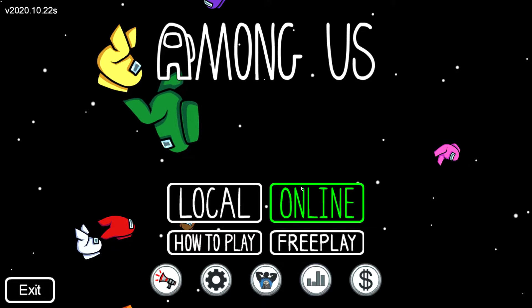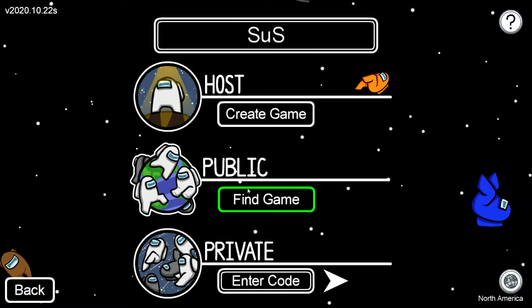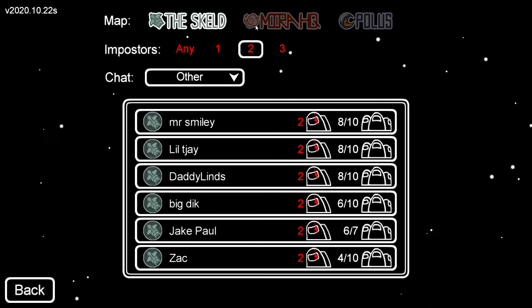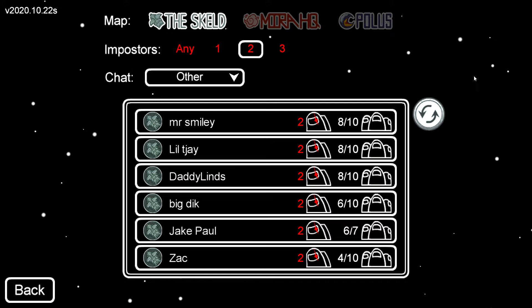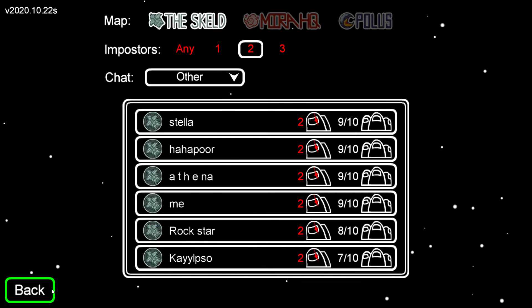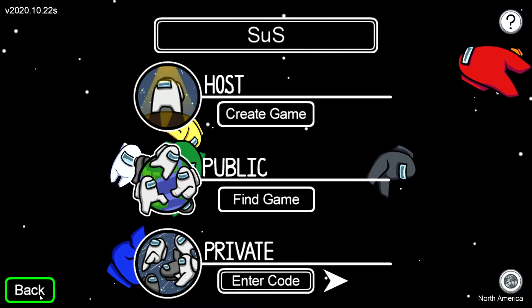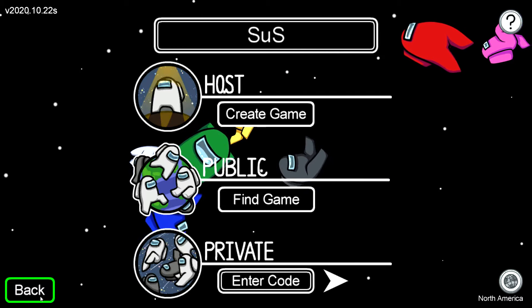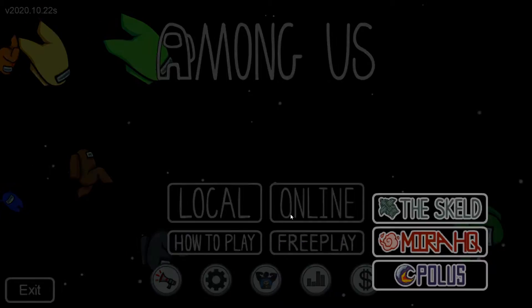Here's the story of Among Us. This has something to do with this order: the Skeld, Mira HQ, and Polus. You're probably wondering why it's in this particular order — I'm gonna be telling you why.